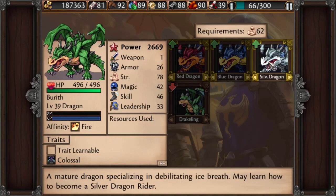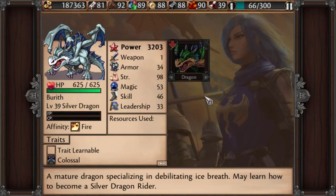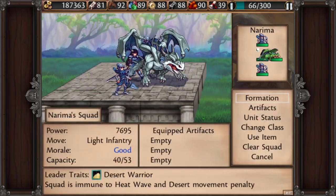Let's go ahead and choose the Silver Dragon, because I think they look cool. We're going to go ahead and master his CP bar, but wait — there's nothing to upgrade to... but there is.